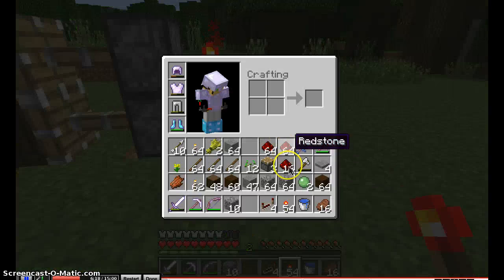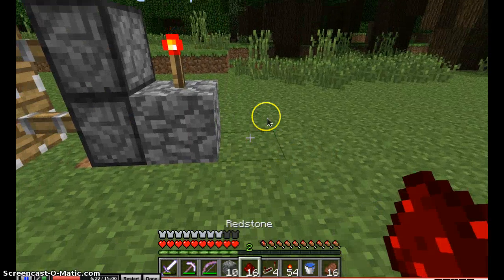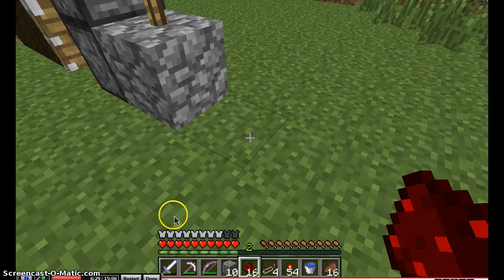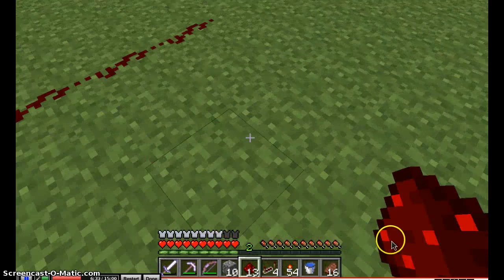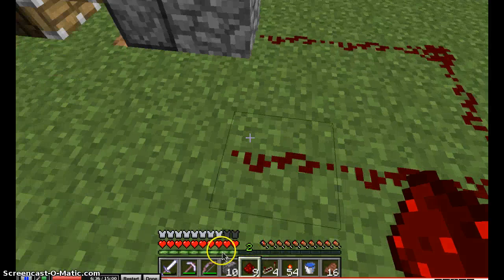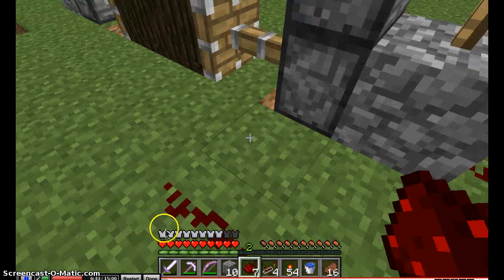Now what you want to do is take your redstone. Basically what you want to do is take a redstone trail like this — if you don't do it like this it won't actually work. And then you want to do this, that, that, and then you want to go underground.